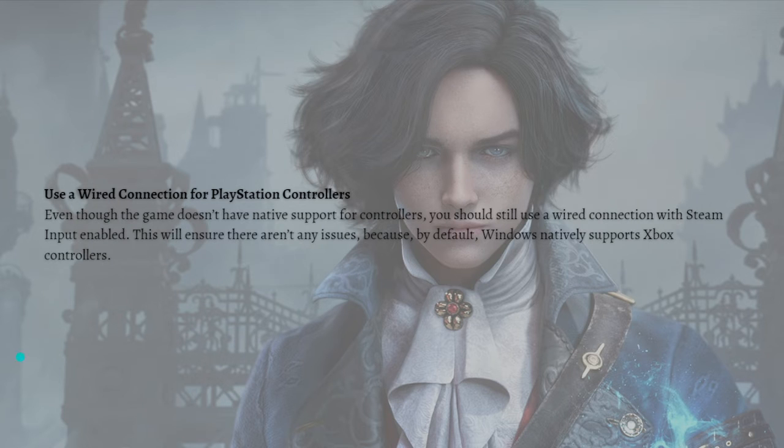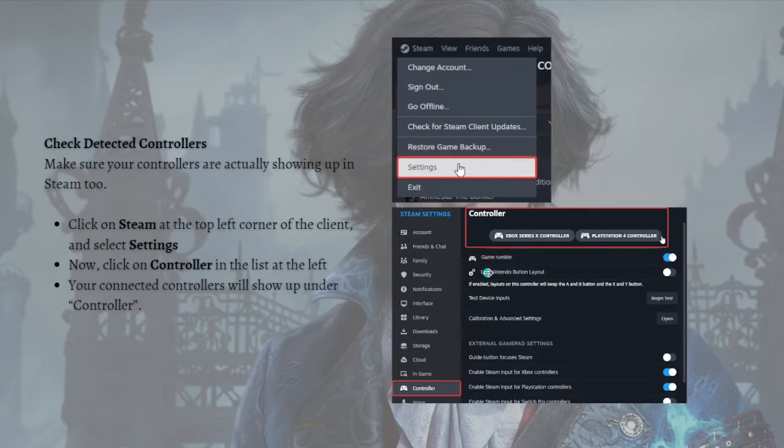Next is to check detected controllers, so make sure your controllers are actually showing up in Steam. To do that, go to Steam in the top left corner of the client, select Settings, and click on Controller in the list on the left. Your connected controllers will show up on the right under Controller, as you can see in the photo.